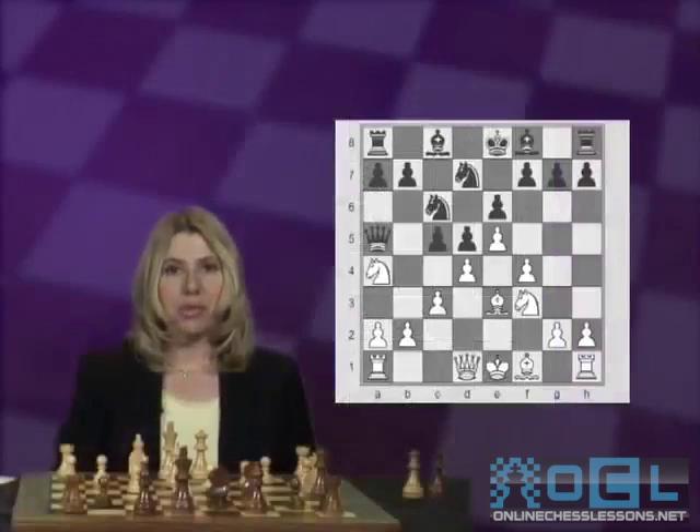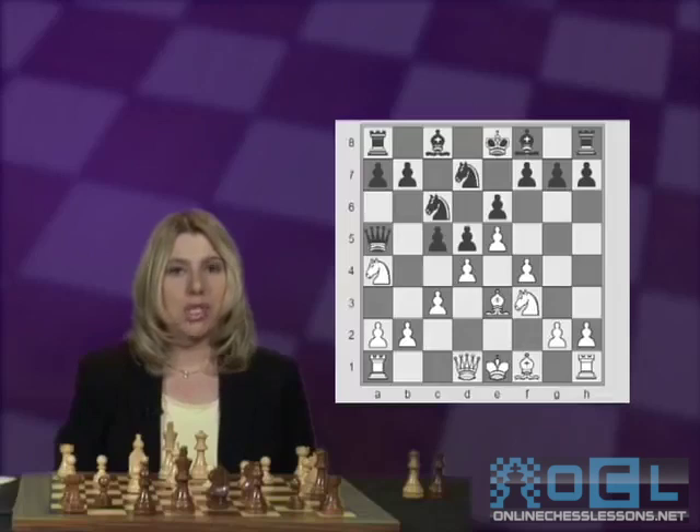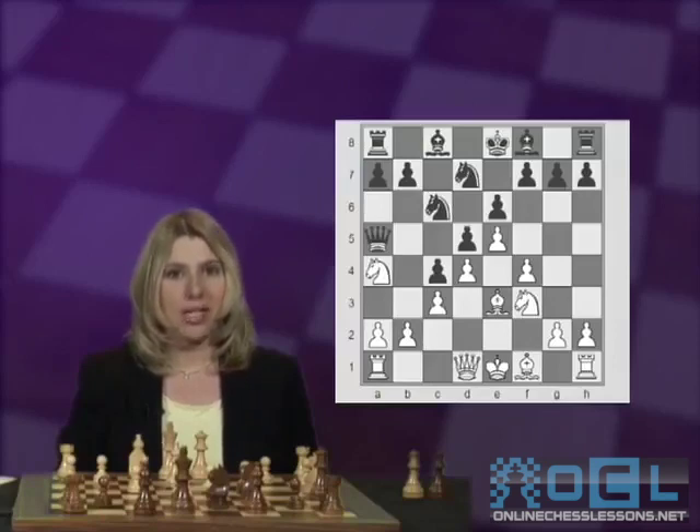Going back to the ninth move, after White blocked the check by playing c2 to c3, we already saw two options for Black: one to capture the pawn on d4, and the other b5 attacking the knight. Probably the most solid and best option at this point for Black is to play c4 and close the position. Now White has to be careful to make sure the knight on a4 doesn't get in serious trouble.